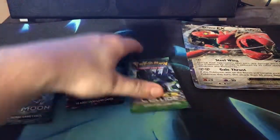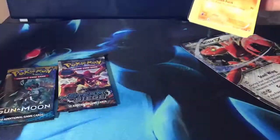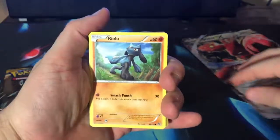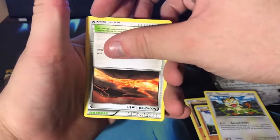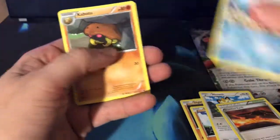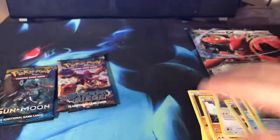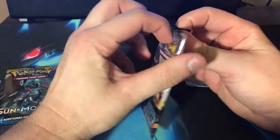On to Fates Collide. Here's the code. These cards are already beat up and they're right out of the box, so that's kind of disappointing. We've got Diglett, Larvitar, Meowth. Going upside down now — Kabuto. Going upside down again — Fairy Garden and Barbecue. I really wish that would have been some kind of rare pull for the upside-down mishap. It's rare to get them upside down, but that's all we got.